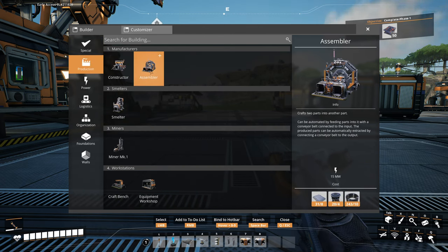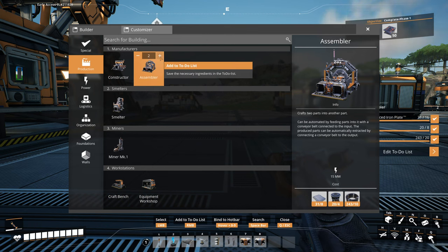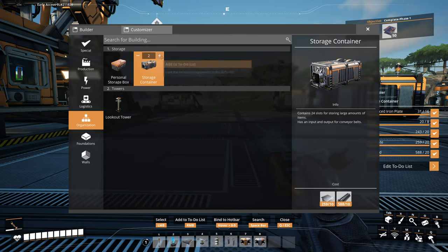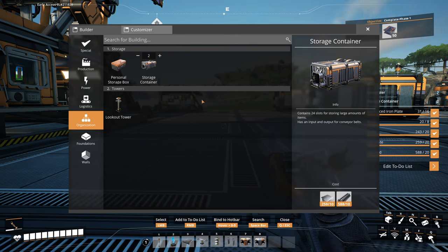The assembler requires 15 megawatts. We need two of those, so we will need an additional burner — 30 megawatts total. And we want to have two storage containers, plus power, foundations, belts, and stuff.